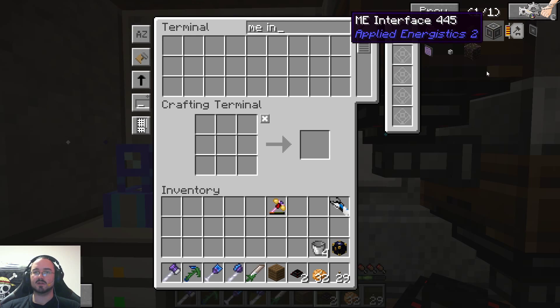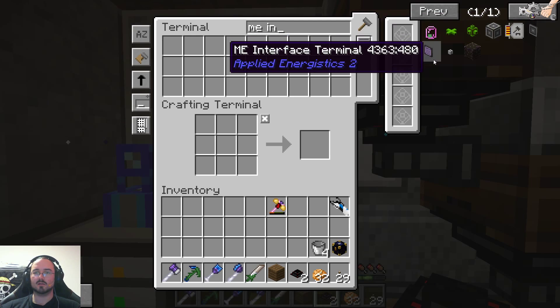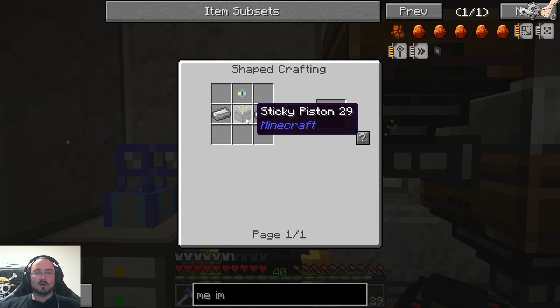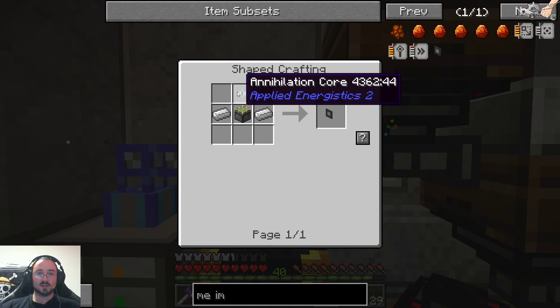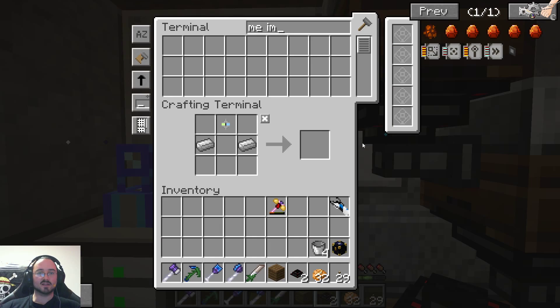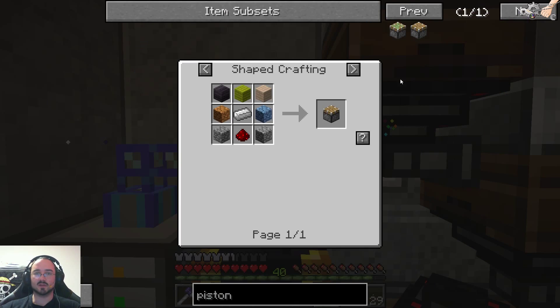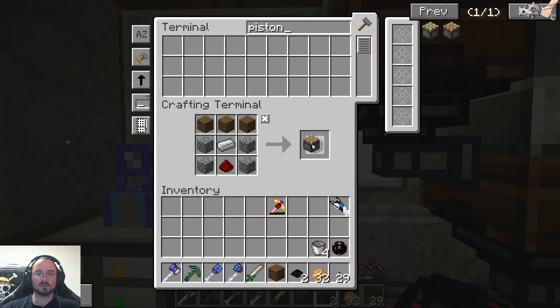Let me interface — it's not input, it's import. We need a sticky piston and then an annihilation core — we got these guys. But now this one, and I think we will need another one.